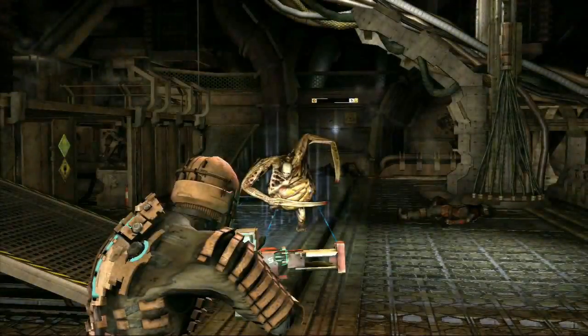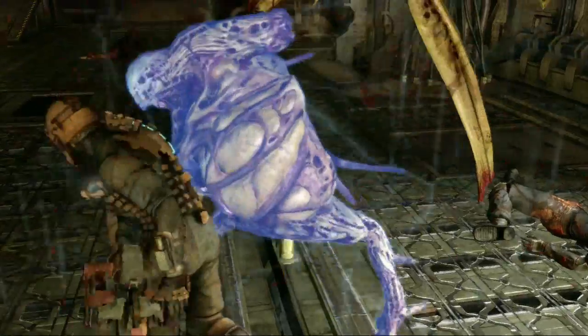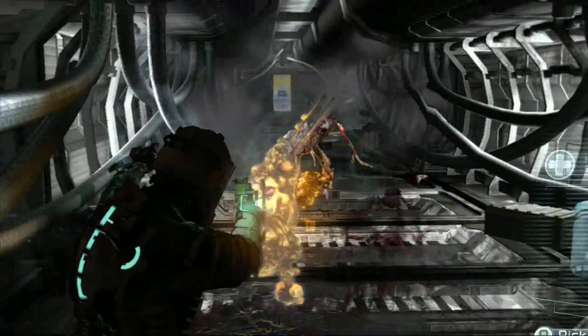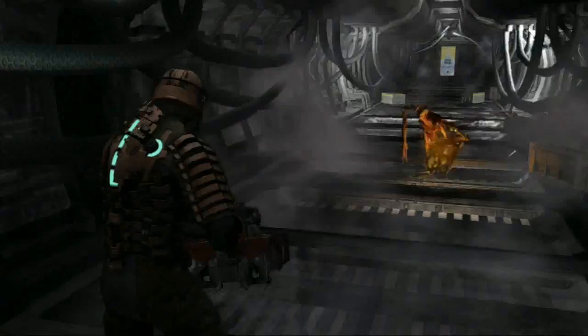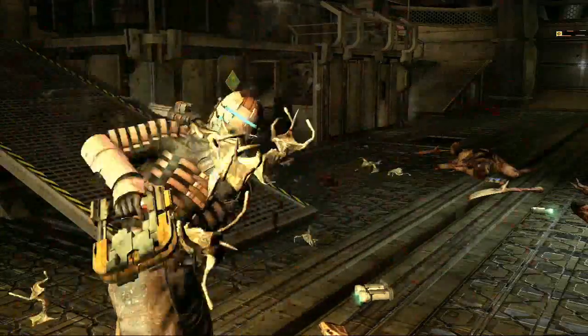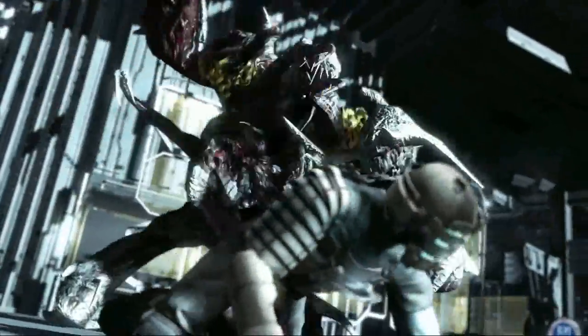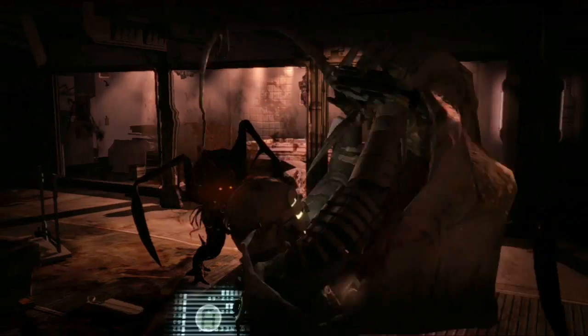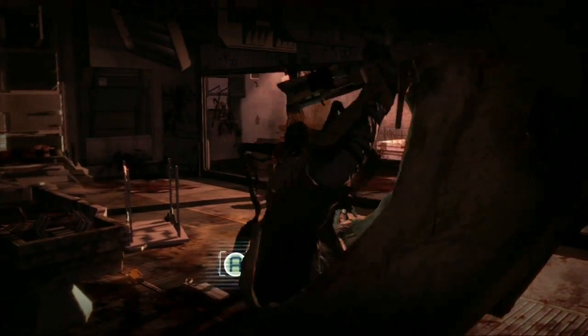You could try stasis to slow them down, and then use melee to just beat the hell out of them. Or use their own body parts against them with your telekinesis gun. And just when you think you've got the hang of it, you're going to learn the hard way that every one of them is different. So good luck, be careful, and just remember that the necromorphs aren't the only things that can get completely ripped apart.